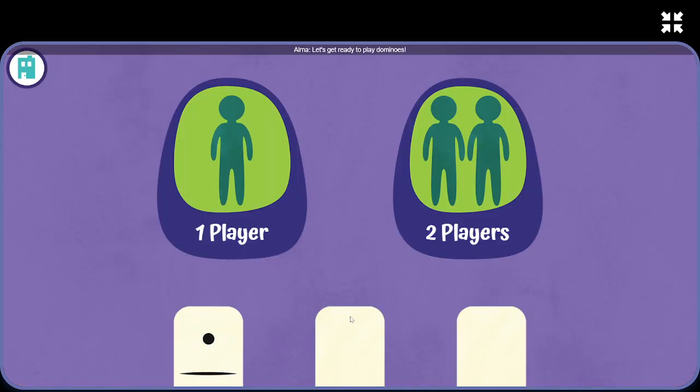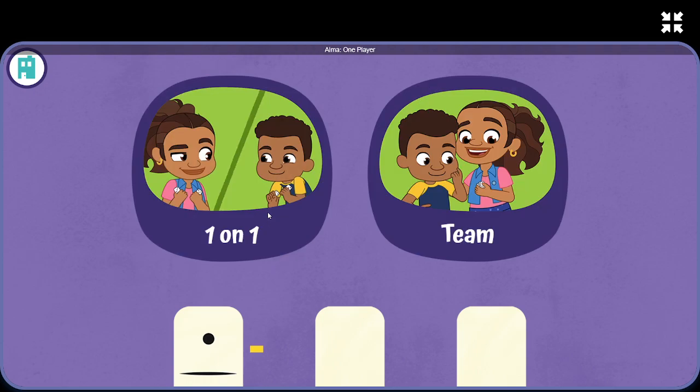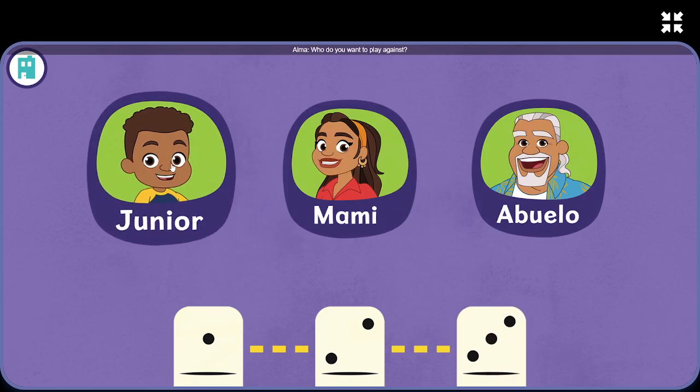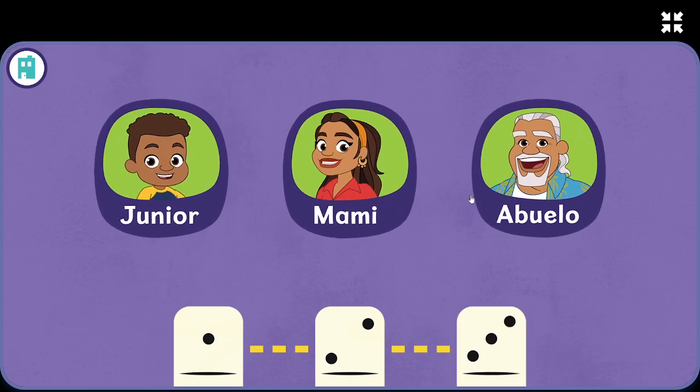Let's get ready to play dominoes. One player. Do you want to play a one-on-one game or a team game? One-on-one. Who do you want to play against? My abuelo. Mommy.